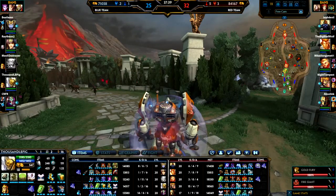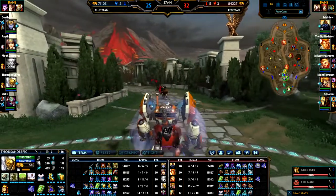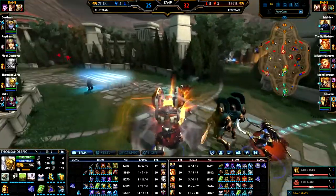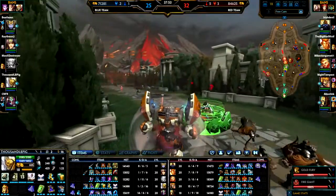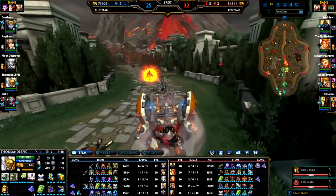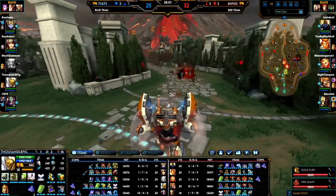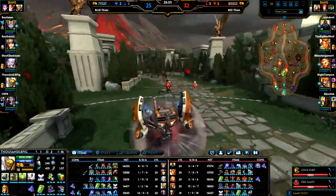You don't really need wards to keep an eye on the Fire Giant — it's nice, but if you know where they are that's a lot more useful. I knew Apollo — they don't usually go for the Fire Giant without their carry on board because their carry does a lot of damage to it. The carry does a lot of damage to all towers, Gold Furies, Fire Giants. So if they're attacking something without their carry, they're going to be a lot slower — and usually you want to get those objectives fast.